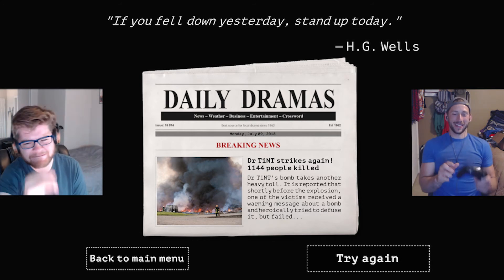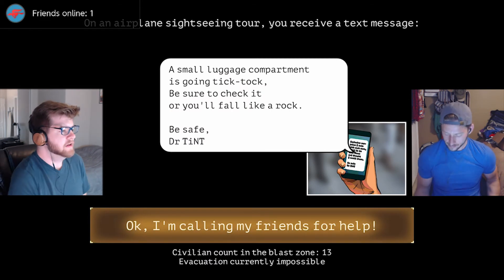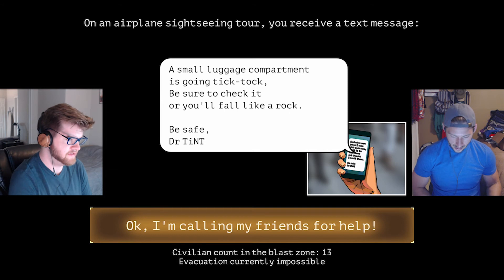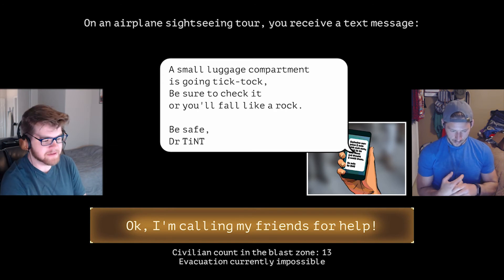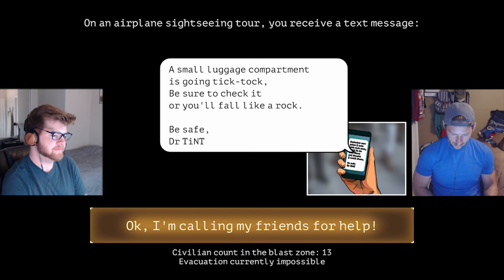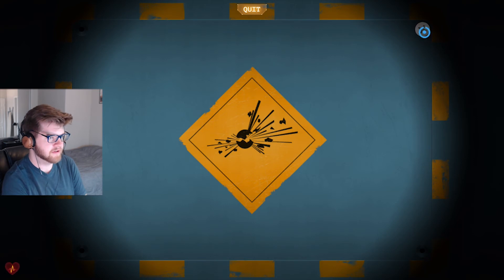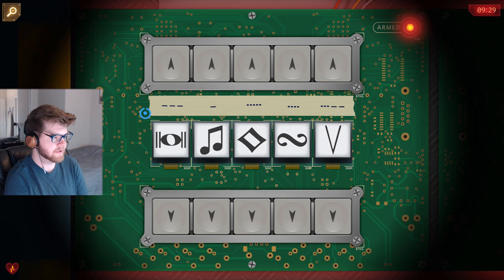I think we got one more in us. I'll read to you, and I think we will definitely get it this time. You're so confident. When people's lives are on the line, I enter just a whole new mode. Game is starting. A small luggage compartment is going tick-tock — be sure to check it or you'll fall like a rock. Be safe, Dr. T-I-N-T. I'm calling my friends for help. There's a blast radius of 13 people. Blue case. Taking off the screws now. Music symbols again with Morse code — we can breeze through this one.